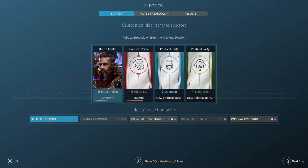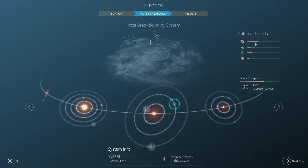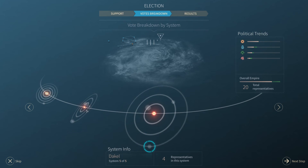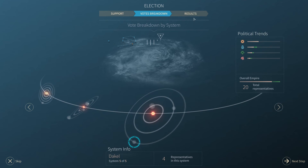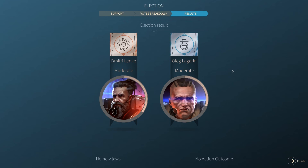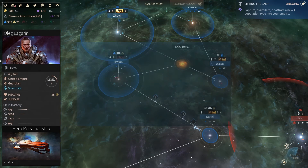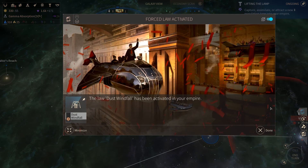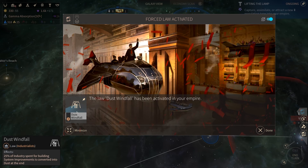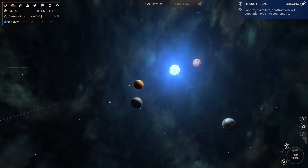I think the industrialists are going to win easily. Imperial pressure — we can actually apply some new actions because I think we unlocked these through technologies. We're gonna hit next step and let's hope that the industrialists — yeah, they have the most support by far. We have one that is mostly science-focused so I hope they are not going to be too upset about the election results. I think they get some experience from this. The dust windfall has been activated — industry spent for building system improvement is converted into dust at the end.